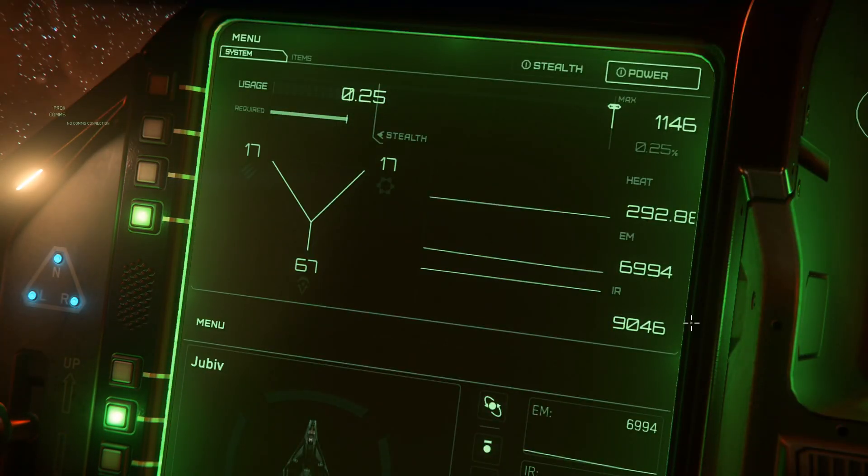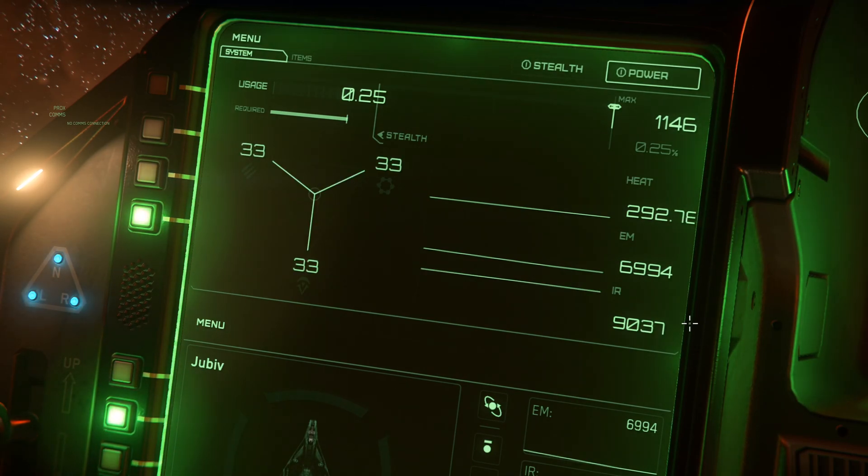Second, don't forget that holding the power allocation key can max that system out, so you don't have to repeatedly hit the same button if that's what you are trying to do. Also, if you prefer to max systems out a lot, you can just bind the maximum setting directly.